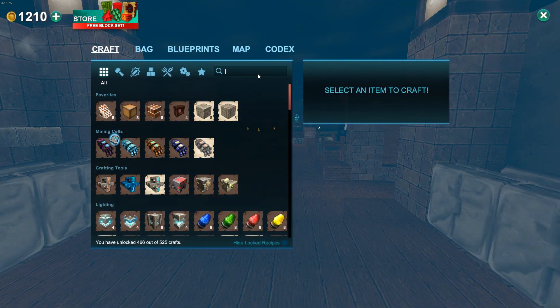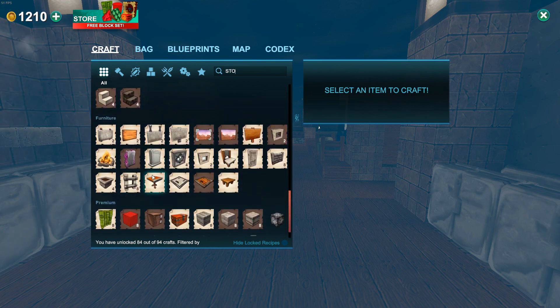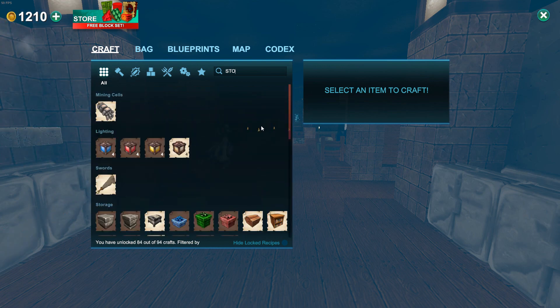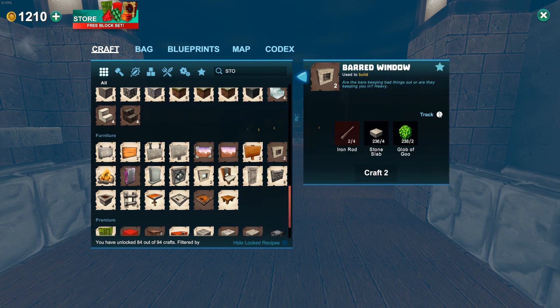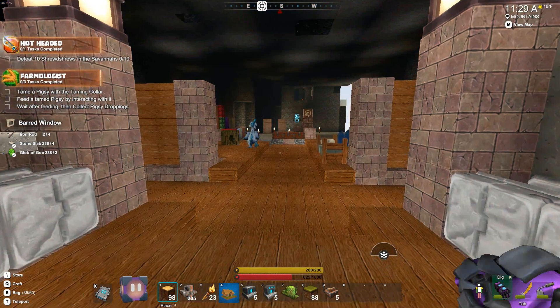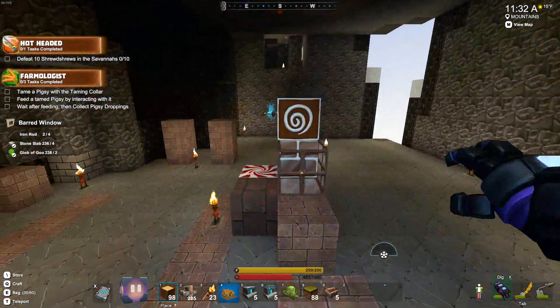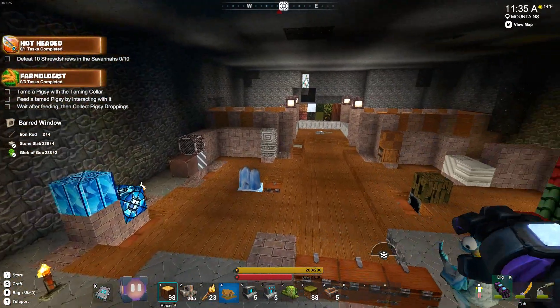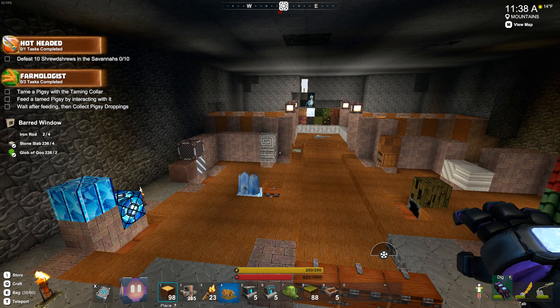One block I do want to use is the stone barred window, which is brand new. I'm going to go kill some shrew shrews, do some taming, and then come back and we can start work on this roof.